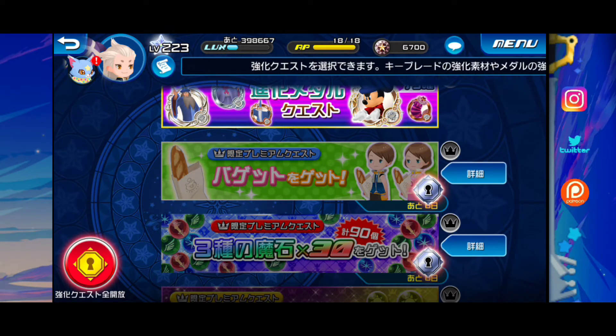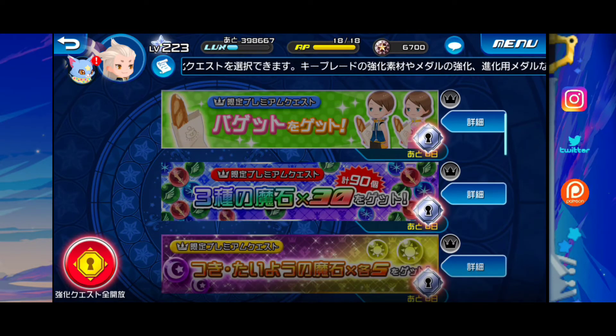We are getting 90 gems — 30 speed, 30 power, and 30 magic gems. That helps you upgrade your keyblades, helps the stats get better, helps your keyblades hit harder against enemies, and helps you pass content that you might be close to passing. This could actually help you out, but is it really worth the 15 — or I think it's like 12 bucks on JP? Honestly, that's up to you.